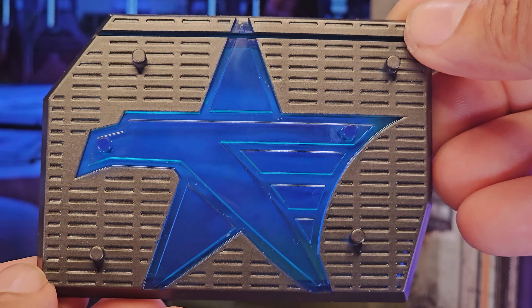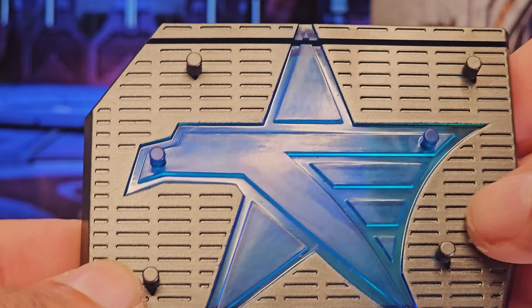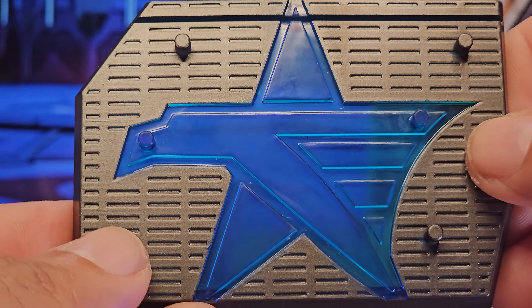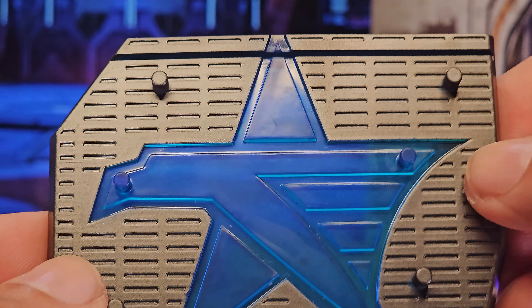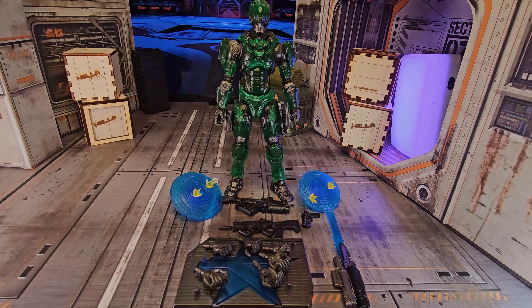And what's a Valiverse product without a foot stand? This one is all translucent blue with gunmetal paint, featuring the Crimson Shadow Company emblem. Instead of four, we now have six foot pegs, as well as the slot for the combat profile. Here's a final shot of all the accessories.